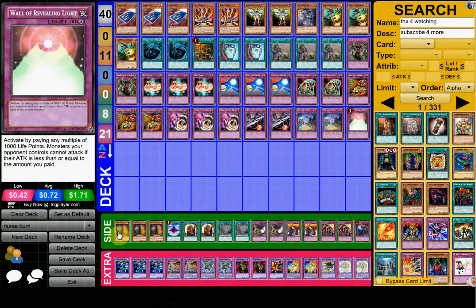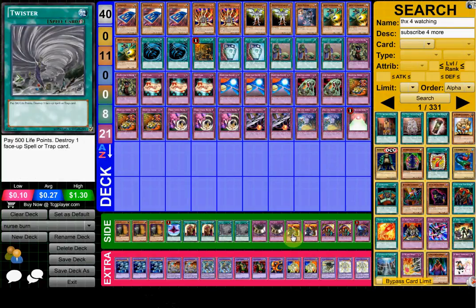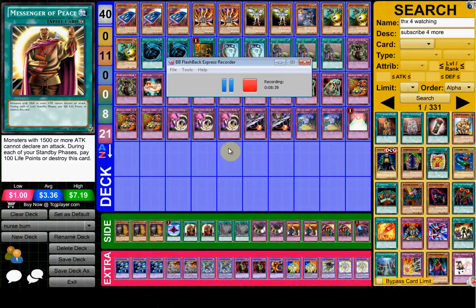On to the side deck — there's not really much to talk about. Just Maxx C, not siding the third MST but siding Twisters, probably for Infernities, and some cards for Mermails and to stall out even more. That's pretty much all I've got to say. Thank you for watching this video — I didn't want it to be that long. Hope you liked this segment. Thanks for watching, and peace out.